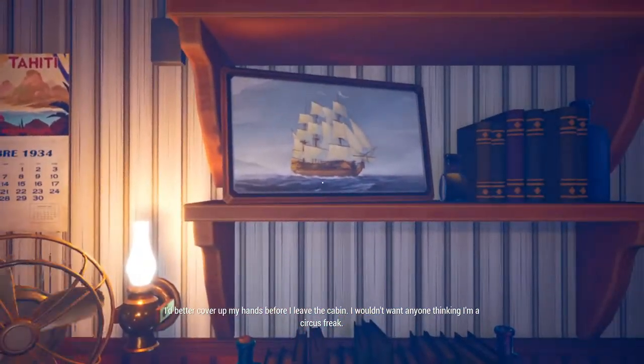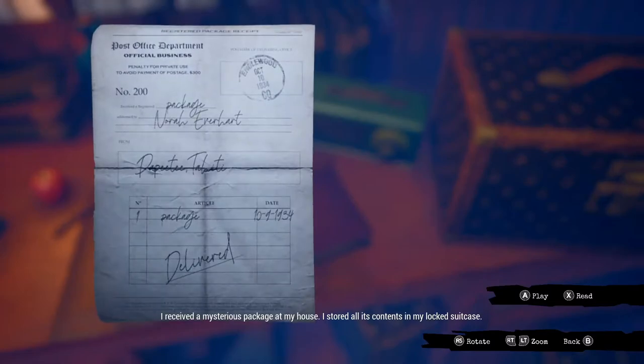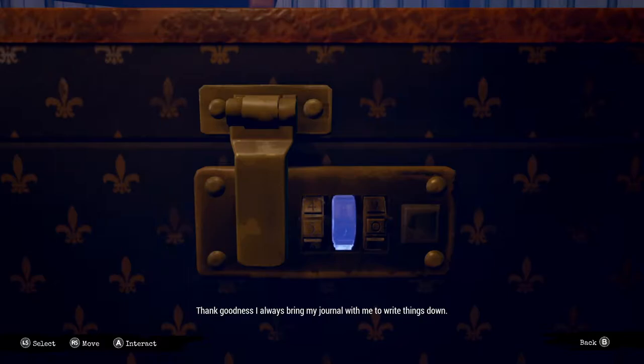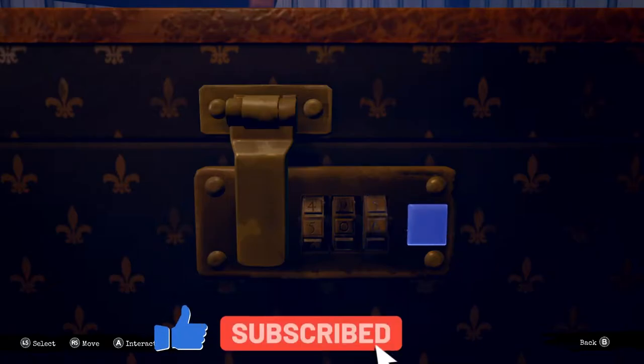This game is free on Game Pass so you can play it right now. The first thing you're going to do in the prologue is grab your gloves and also open this box. The combination for this box is 5 or 6 — you can find the code in your diary when the game tells you to open it.